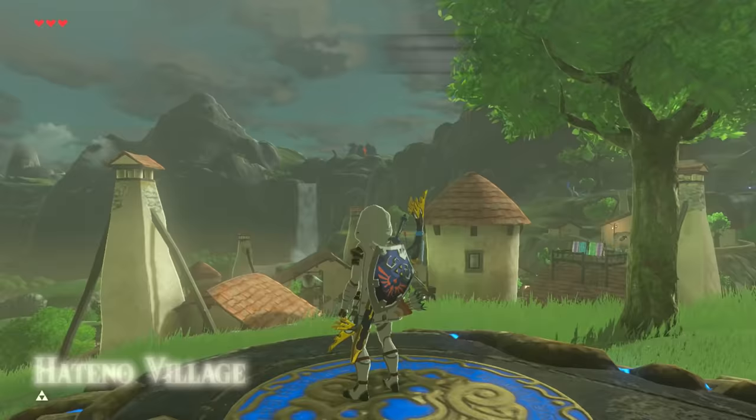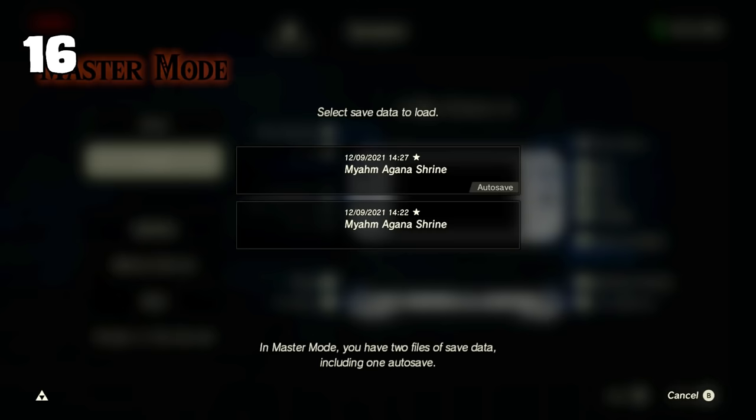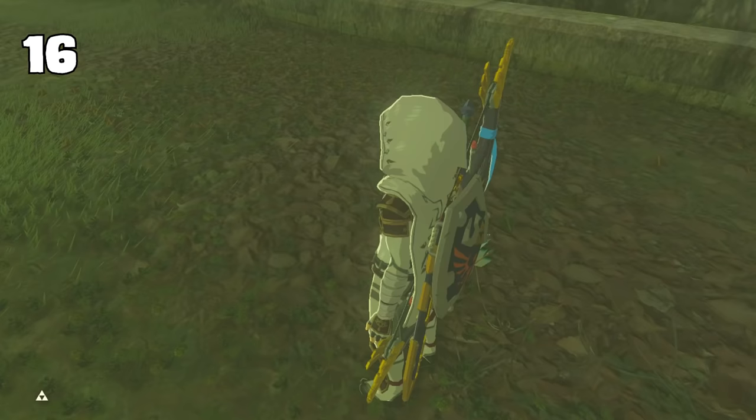Ever wanted to clean up Link's look but still use the Sheikah Slate abilities? If you want to walk around Slateless, use the old Apparatus Storage glitch, then load a file quickly after entering bullet time. The Slate will be gone, but you can still use Rune abilities. And some cutscenes will be more... awkward.